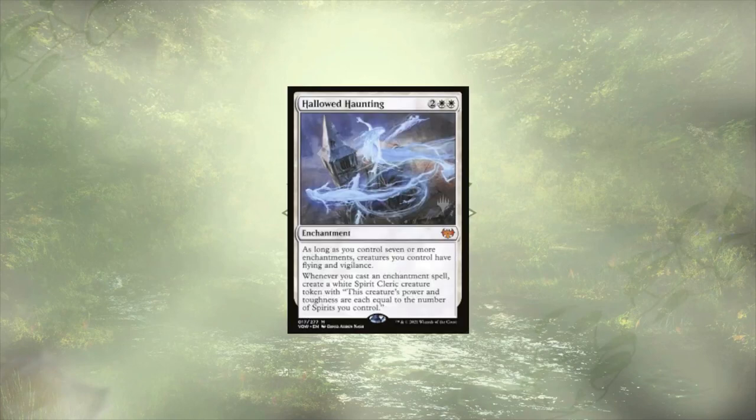Hallowed Haunting follows up our Oromancy and is going to offer flying and vigilance to our board pretty easily, and offer up some powerful token creatures who can pack the kind of punch we need to end the game. This is probably our most expensive addition, sitting around $14, but its ability to end the game makes it worth it.